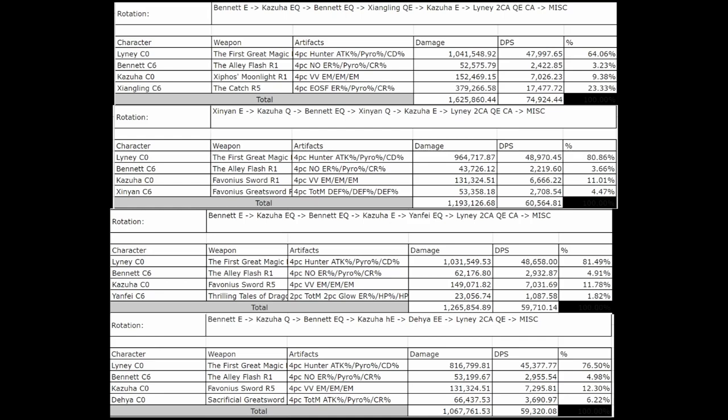His QE takes about 3.5 seconds. So if the rotation calls for him to do a 9-second combo, I'll use 2CA, QE; or if he needs 11 seconds to fill time, then I'll do 2CA, QE, CA. There's a CA after the E with a 3CA rotation because otherwise you'd just be standing there waiting to catch your particles — and often some of your buffs will be expired by that point. Your QE is your nuke, so it may be better to have your buffs expire on the CA instead of the QE.